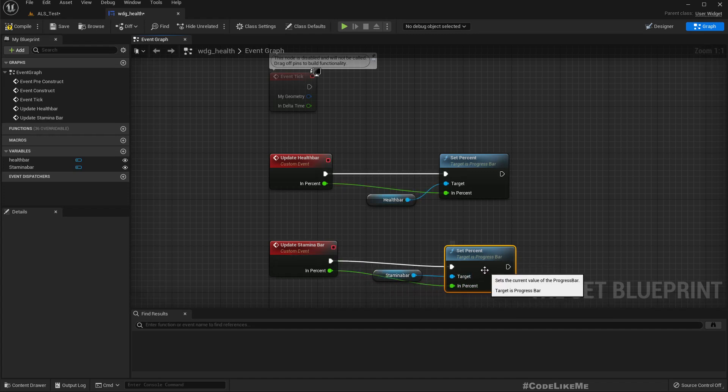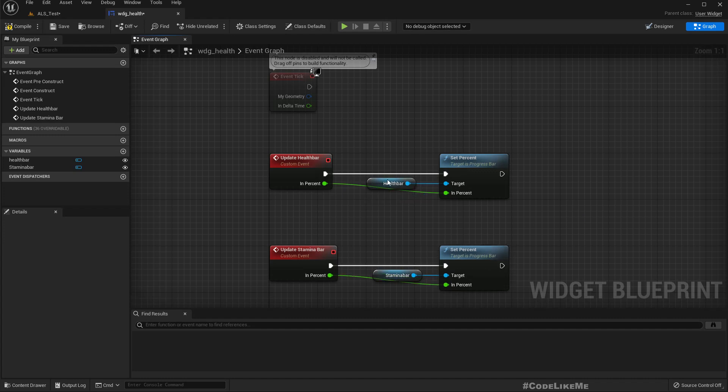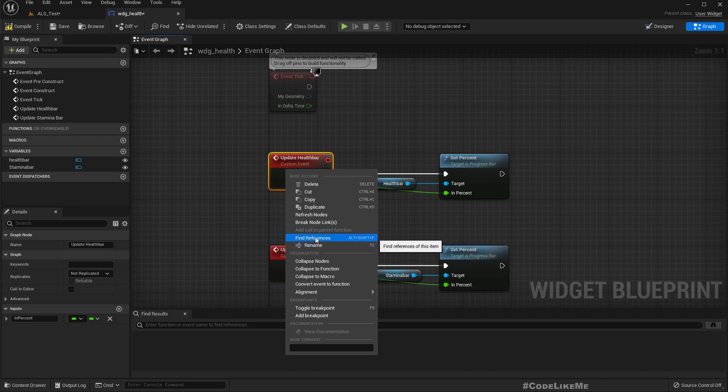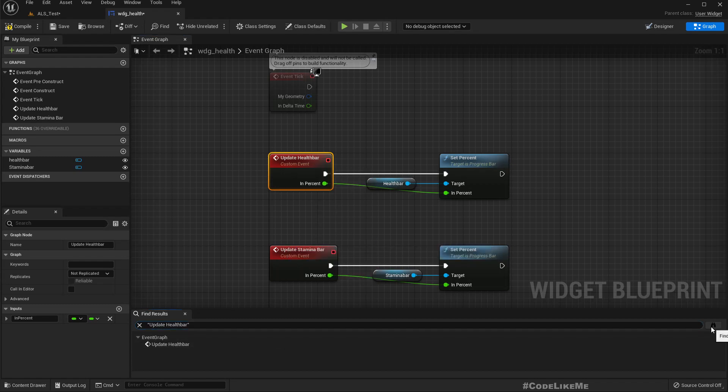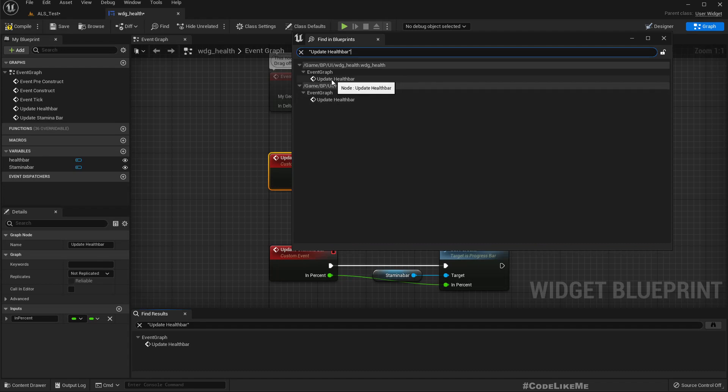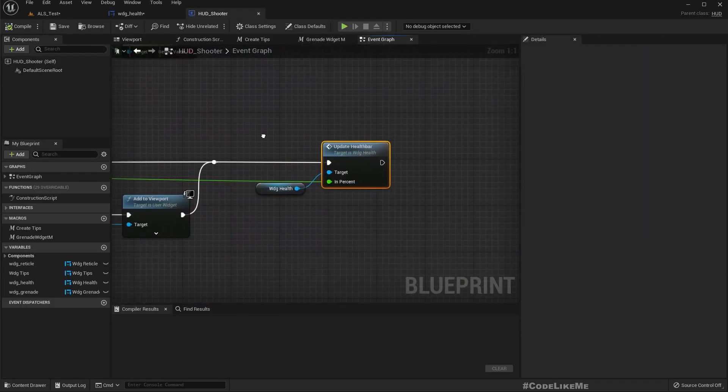Get the stamina bar, call set percent on it, and connect it. Now, how do I update this? I think it should be in the HUD, so we need to update this stamina there as well.